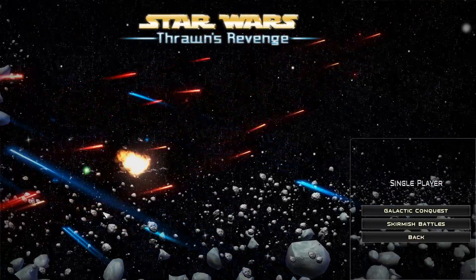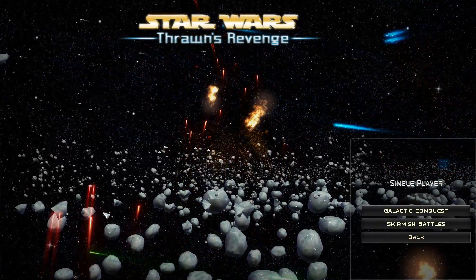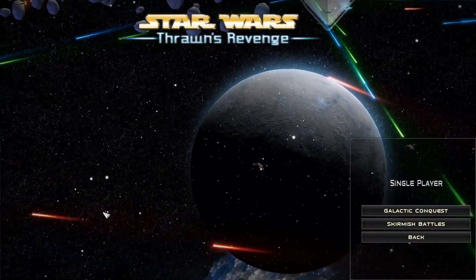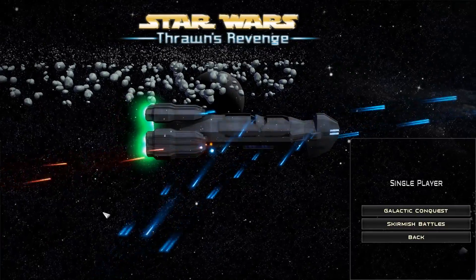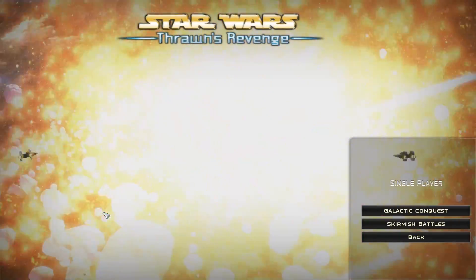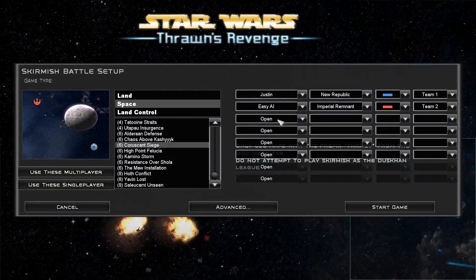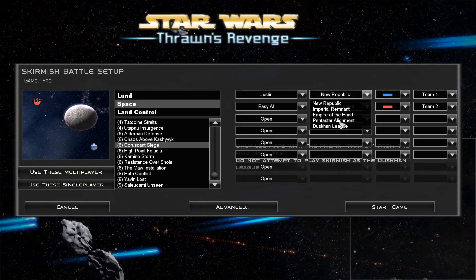Hey guys, this is Eckhart Slatter. Hello and welcome to episode number two of my Star Wars Empire at War Forces of Corruption series. You guys asked how come I'm not playing with any mods, why don't I play Thrawn's Revenge? So here we are. Thrawn's Revenge is obviously a post-Galactic Civil War based mod for Empire at War. We've got lots of new factions — we've got Thrawn himself, the New Republic, the Imperial Remnant, the Empire of the Hand, the Pentastar Alignment, and the Duskhan League.